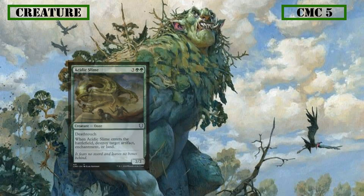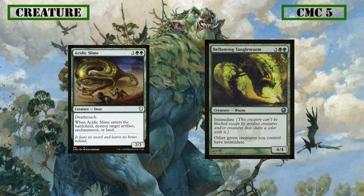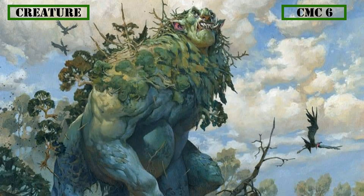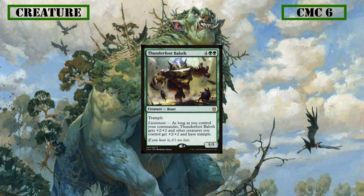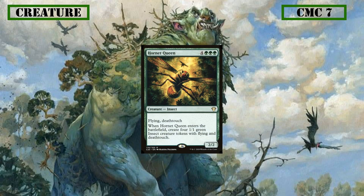CMC 5 sees only two creatures: Acidic Slime and Bellowing Tangle Worm. Acidic Slime is a 2/2 with Death Touch that destroys target permanent on ETB, including lands, making it good removal for many threats. Bellowing Tangle Worm is a 4/4 with Intimidate that grants all other creatures you control Intimidate, making them blockable only by green and artifact creatures, letting us swing into established board states. The CMC 6 slot has Thunderfoot Bailoth, a 5/5 with Trample that gives all other creatures +2/+2 and Trample so long as you control your commander — with Trample, our Death Touch creatures only need to deal 1 damage to a blocker and deal the remainder to the player, killing blockers and dealing poison counters. CMC 7 has Hornet Queen, a 2/2 flying insect with Death Touch that creates 4 other flying 1/1s with Death Touch on ETB — generating enough evasive Death Touchers to kill any player with poison counters.